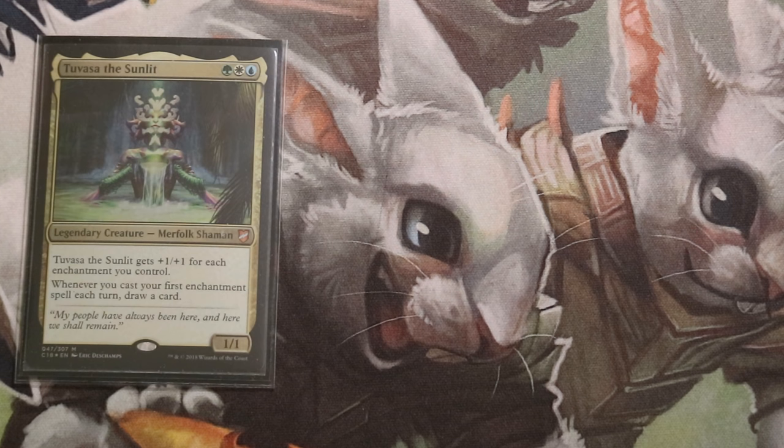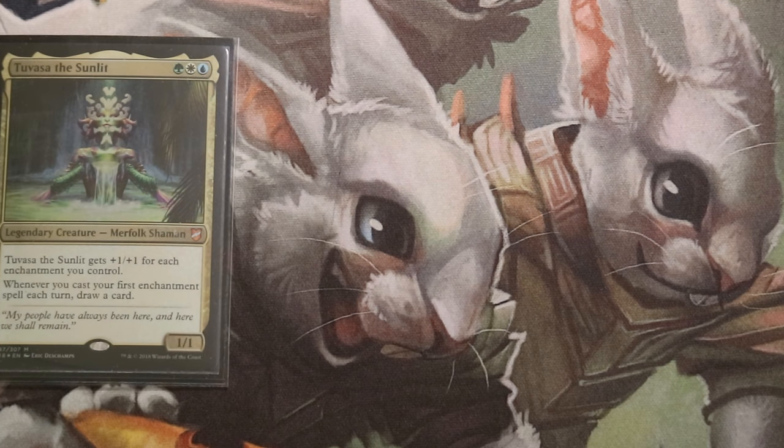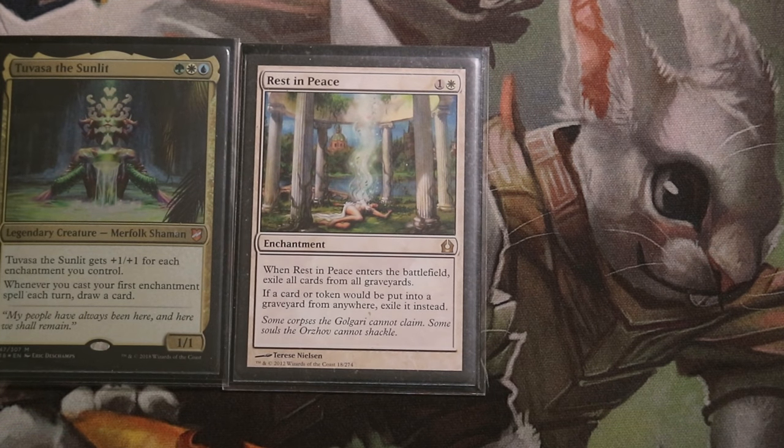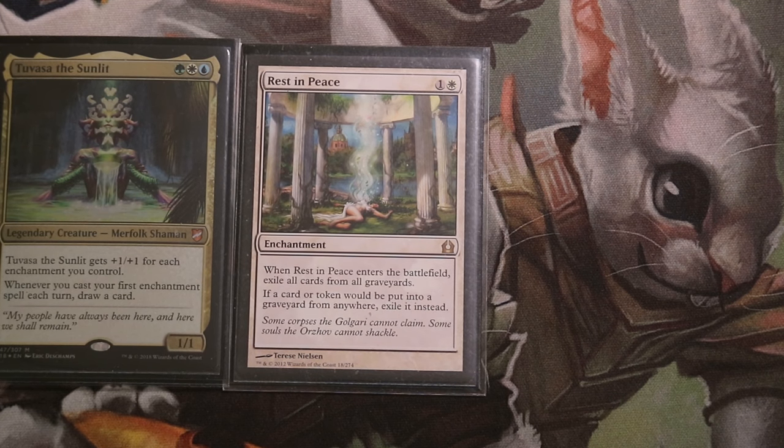I want to emphasize that Voltron is actually Plan B. Plan A is a combo involving enchantments. The deck's game plan is to cast stacks enchantments and draw a card with Tuvasa, digging through the deck to find more stacks pieces — more enchantments to cast to draw more cards.